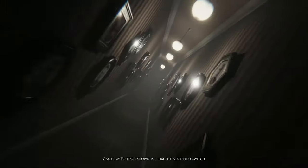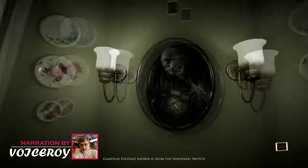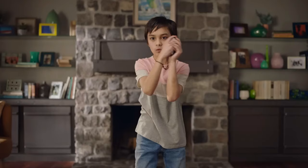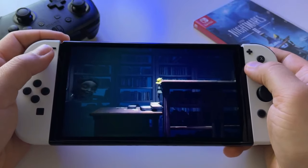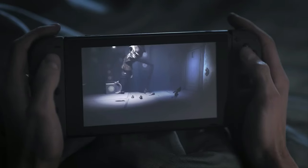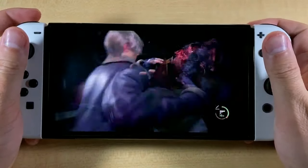Greetings, fellow horror enthusiasts. Welcome to another marvelous video and thank you for joining us for another chilling journey through the eerie and the macabre. For today's video, we are exploring what the Nintendo Switch's library has to offer as far as horror games are concerned. Sure, the Switch is a name synonymous with a wholesome, family-friendly side of gaming, but the purpose of this video is to open you up to the thrilling world of frights that it has to offer. Go grab your Joy-Cons, turn down the lights and get under the sheets. We advise enjoying these in isolation for truly nerve-wracking experiences that get you hooked.